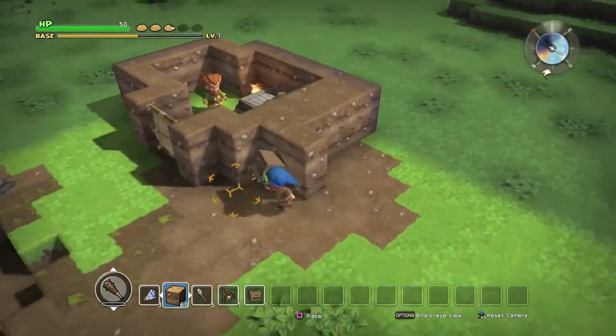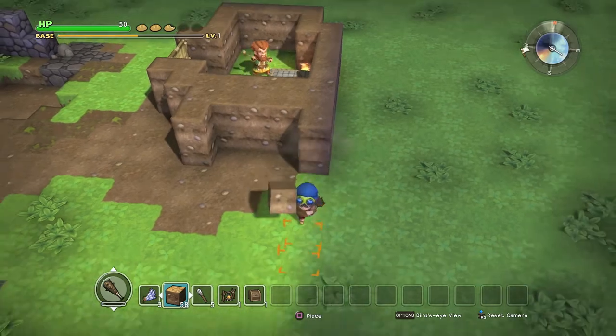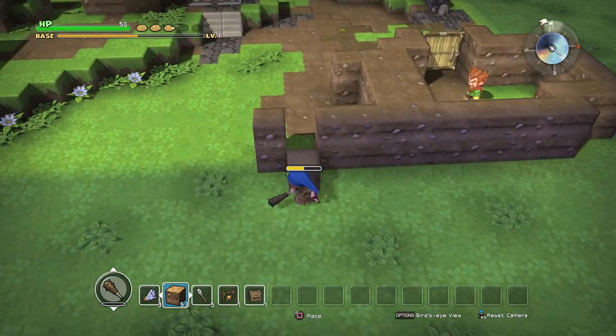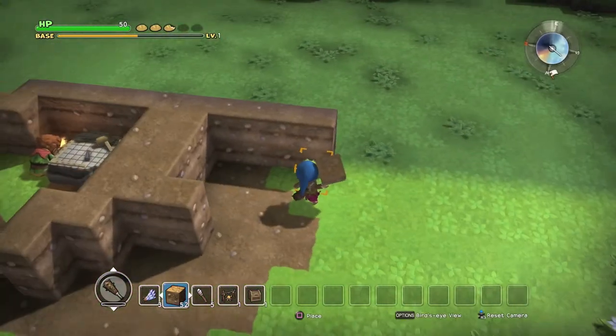So with the kitchen — this is the craft room here obviously, you can figure out how to do that — but with the kitchen they don't actually give you any instructions on how to build it. So you want to start off with a 4x4. You don't want to make it too big otherwise it won't register, it won't work.